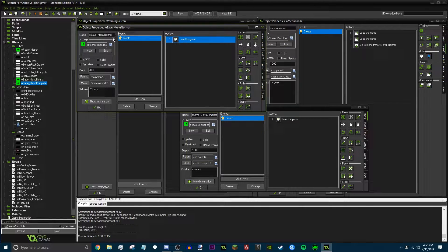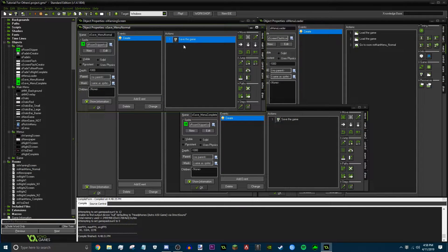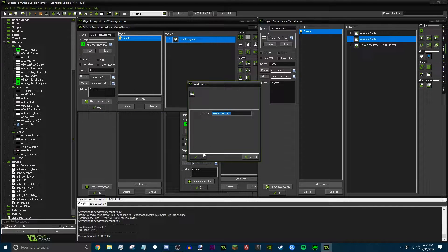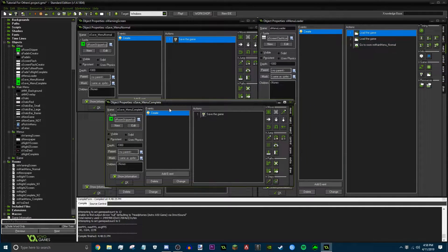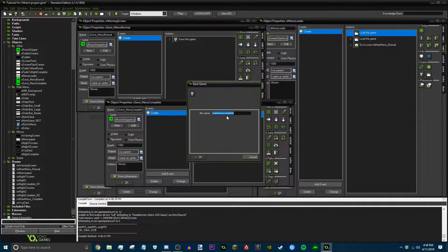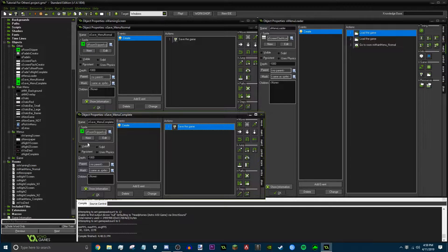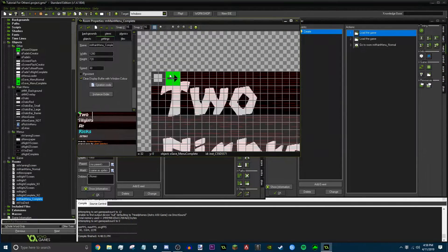This one is for the normal menu — the first menu you come across when you first start up the game. It's just gonna save as 'Main Menu Normal'. And remember, this is the second one, not the first. For the main menu complete version, same thing — you can literally just duplicate this, but on the save game action you want to make it the complete version. Then you just put it into your room: put the normal one in the normal menu room, and put the complete one in the complete menu room.